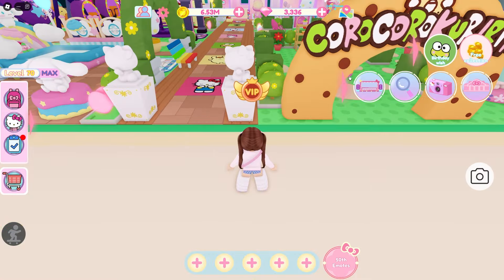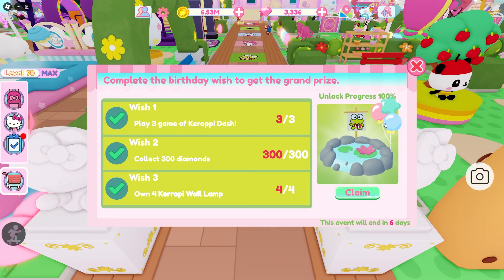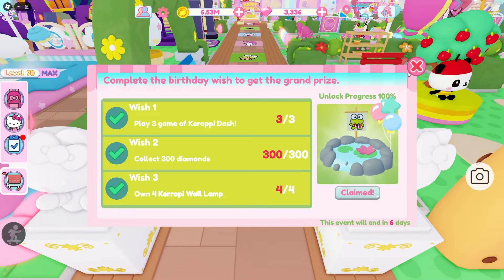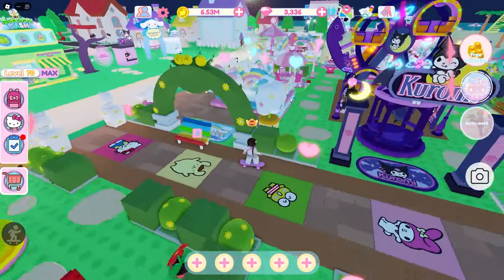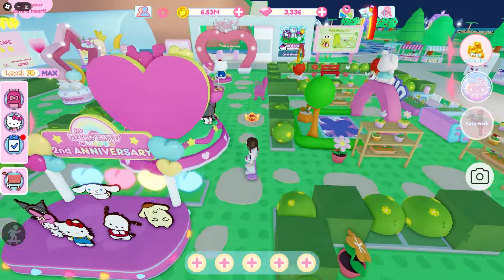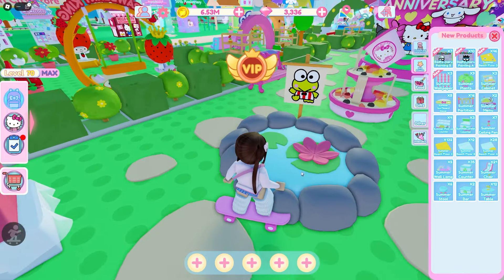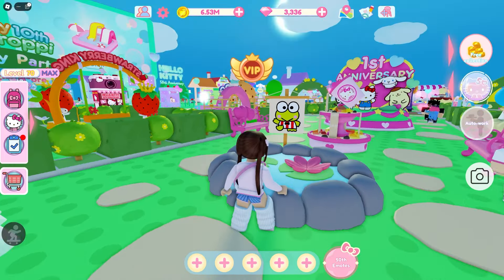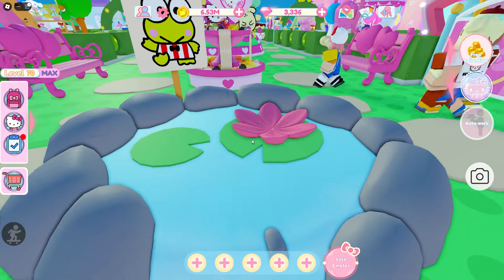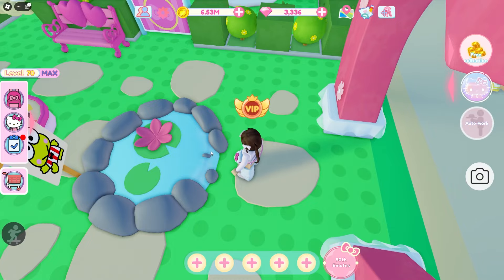There's also a blueprint too, but first let's get the birthday wish. Oh my gosh, it's a pond! You have seven days to get it. I'm not sure where to put it in my cafe — it's pretty big and really really cute. Look at Kropi right there and the cute sign. I think this is so cute — it would be cool to add some water tiles underneath it.